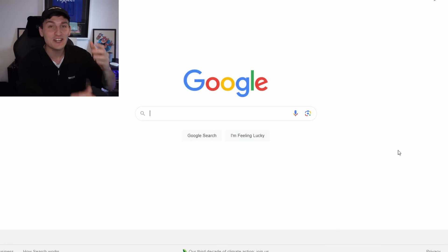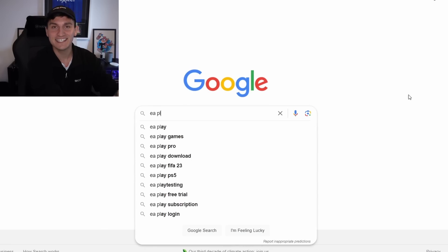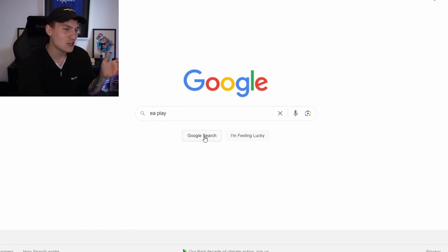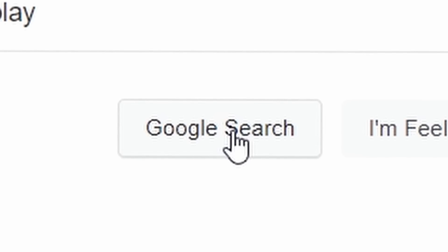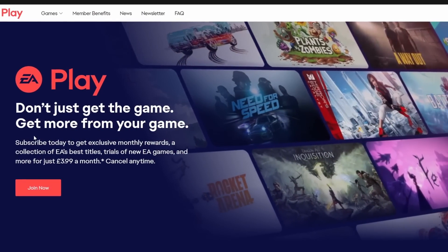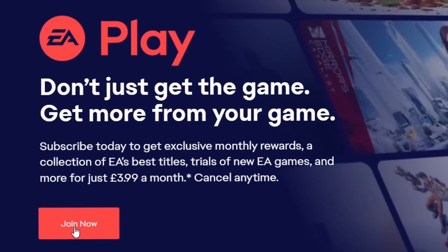First things first, all you need to do is come over to Google and type in EA Play. Once you finally spell it right, you can press search. You want the top link which talks about a video game membership. Come over to that page, go to the Join Now button, sign up to EA Play in September, and then you'll be able to get access to EA Sports FC early.